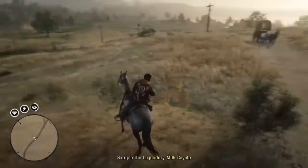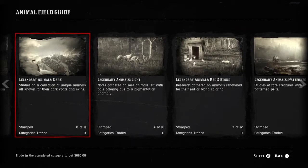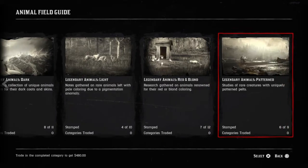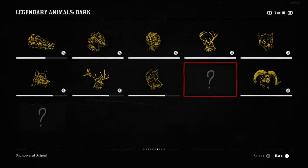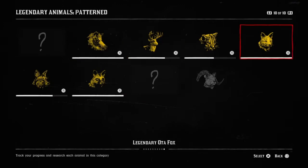As far as Harriet's concerned, she just wants you to find the animal, save it from poachers or find it in the wild, sedate it, sample it, and bring the sample back to her. The legendary animals work just like the other animals in that they're placed into different sets: legendary animals dark worth $680, legendary animals light worth $500, legendary animals red and blonde worth $700, and legendary animals patterned worth $480.